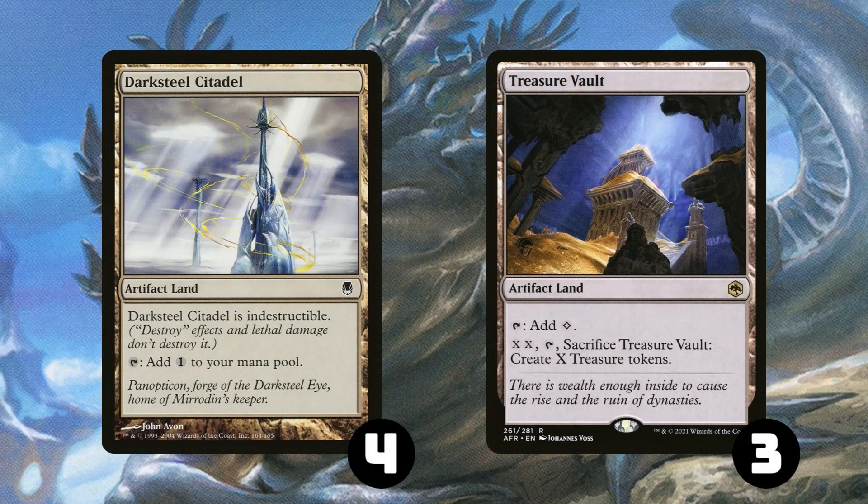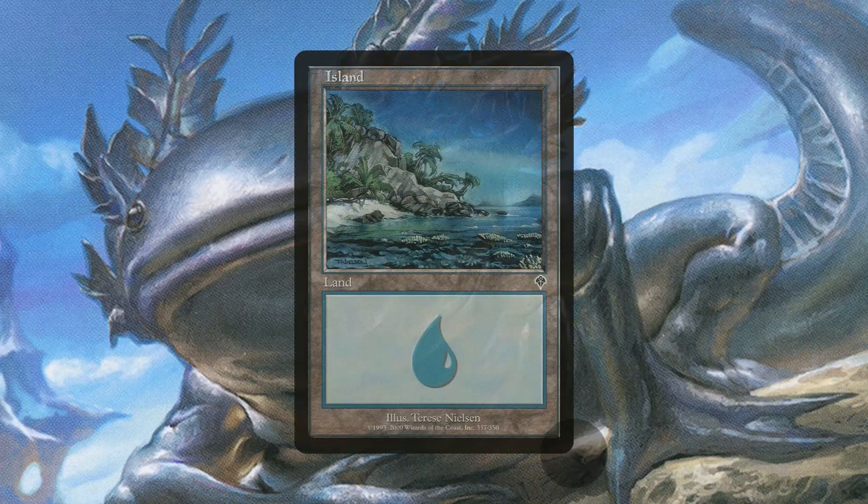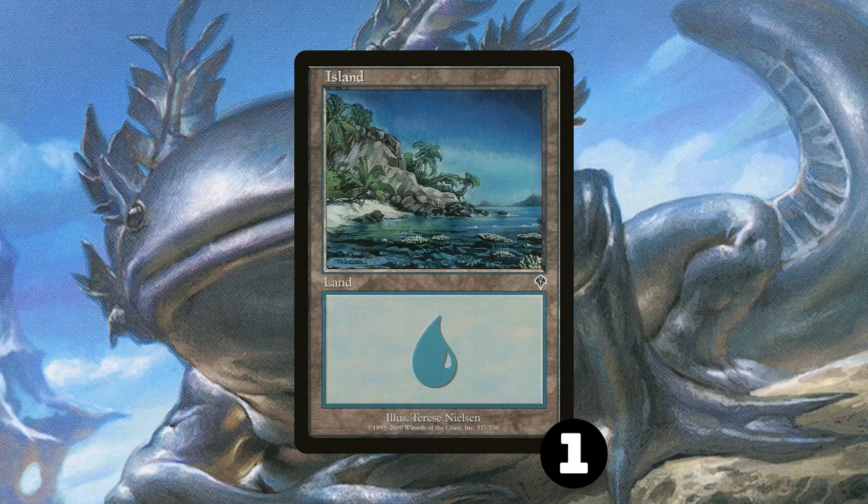We have 4 copies of Darksteel Citadel and 3 copies of Treasure Vault. For our tapped artifact lands, we have 4 copies of Mistvault Bridge and 2 copies of Silverbluff Bridge. Mistvault Bridge fixes our blue mana but can also be used for Cranial Plating. Silverbluff Bridge — we can't actually use the red mana for anything, but occasionally people will play as if we have Galvanic Blast in our hand and be careful about getting their life total below 4, so that's nice to have. And we've got a single basic Island because although Path to Exile isn't around anymore, the Saga of you's a real pain in the ass.